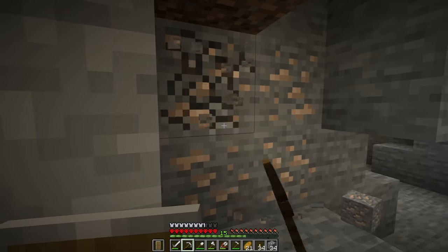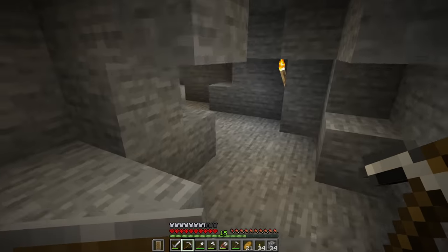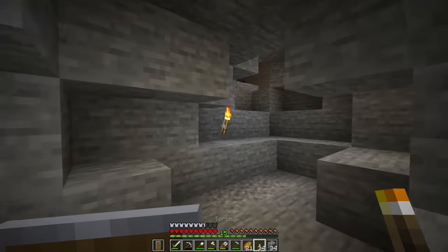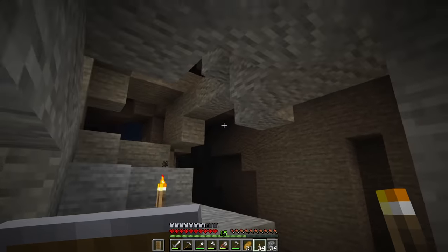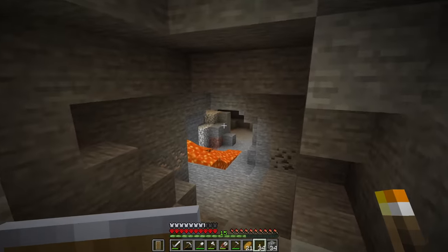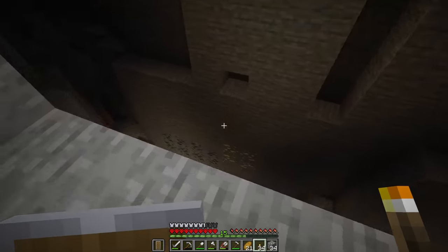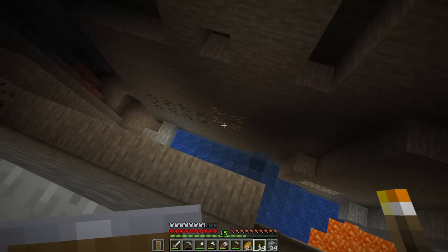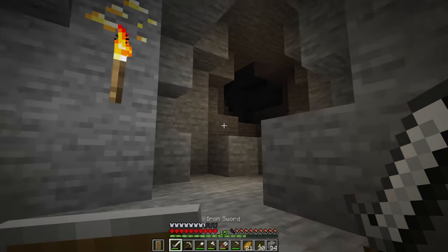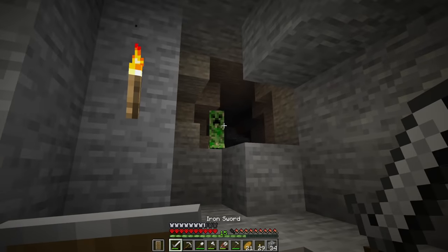Mining inside a mooshroom biome is so eerily quiet that every time I turn a corner, I'm expecting something absolutely terrible to come out and get me. Oh, big spooky cave — I really got to be careful about what's behind me. Gold, iron, lava, and all that stuff, but there's nothing here — not even bats. And look at the giant pit down here. We've got gold — there's a creeper that is outside of the safety zone. All of the mob spawns are going to be right in front of us.